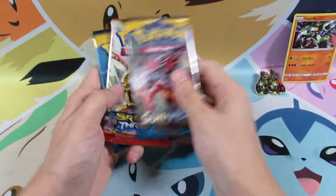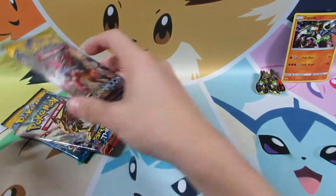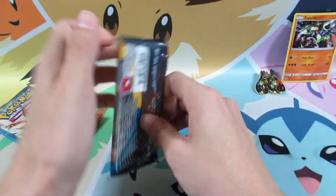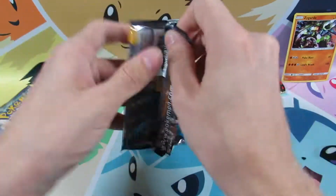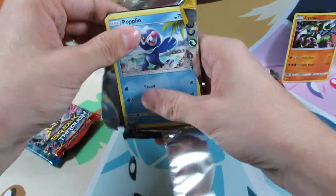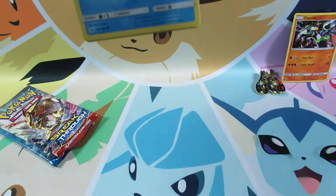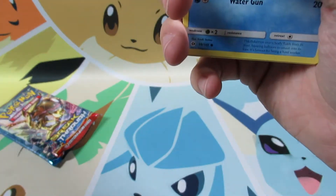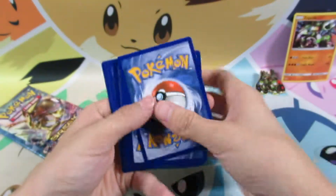Okay, so how about we go Sun and Moon, Breakthrough, Sun and Moon. So I guess we're looking for secret rares. That'd be pretty cool, or hyper rares. Maybe a secret rare or Ultra Ball. Nice way to start it off. But remember, we count anything that is a reverse holo rare or better as a hit. So let's see, can we start off the first pack with a hit?